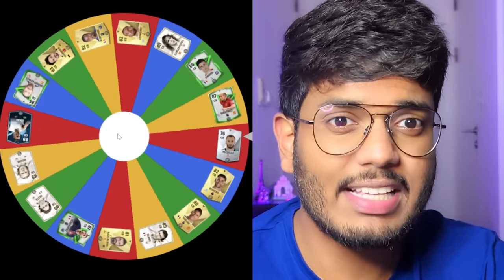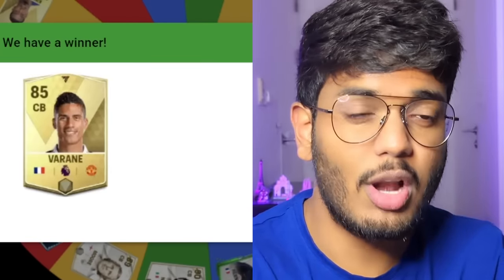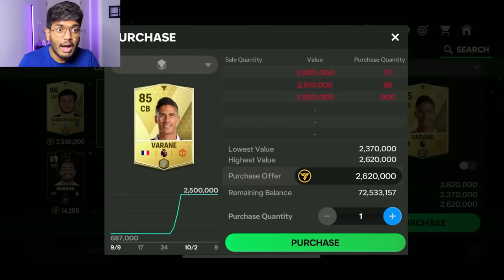It's time to spin for the next center back. And here we go — Varane. Varane might be a good one; it's 85 rated though. Varane and Cannavaro, that's a solid center back pairing. There are even worse center backs in this wheel but luckily we didn't get those. Let's go and get Varane — 900 orders, but we're just going to place a bid and wait for him.